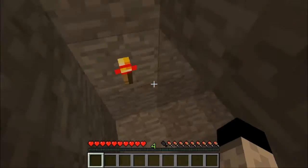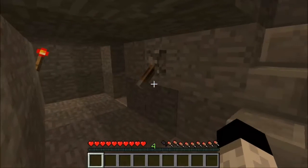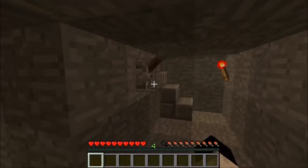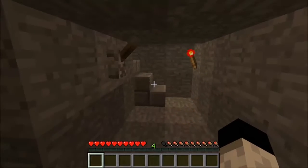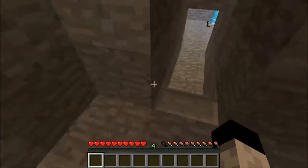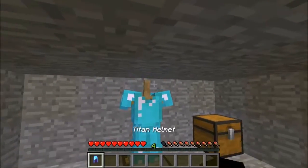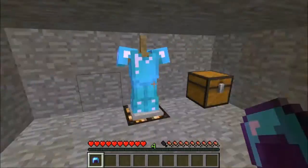It's pretty much dark in here — there's a redstone torch, so it can't be that evil, right? I left it on; it's supposed to be like that I guess. What is this? Oh my god, it's the armor!